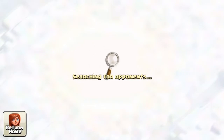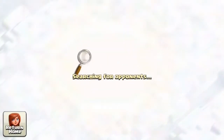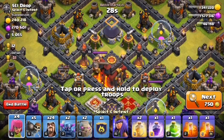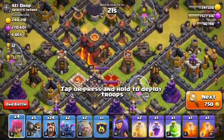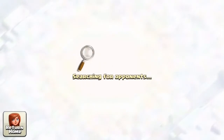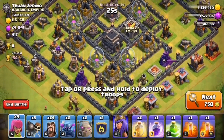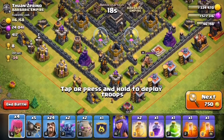It's a TH10, so we will skip it. Next — also a TH10, skip it. Next one has good loot but it has inferno towers which will be trouble for us, so let it be. Oh, this is a TH9 — looks good! I think we should attack it.